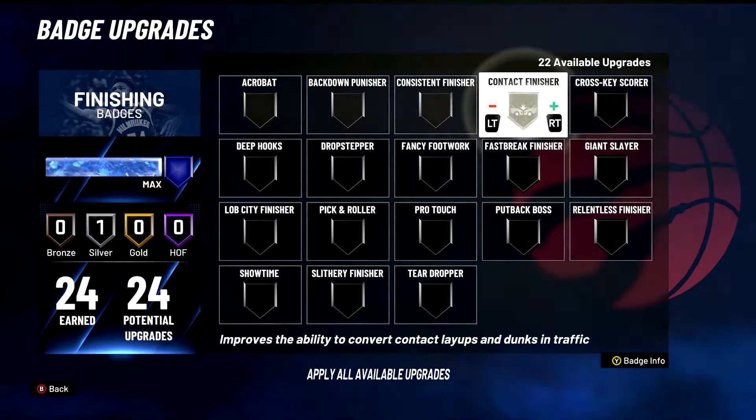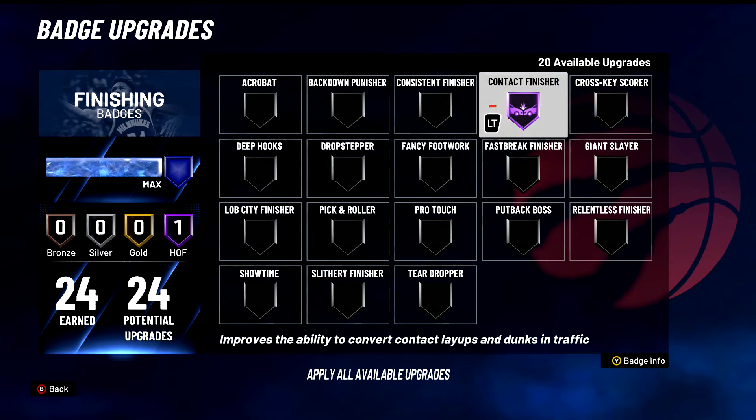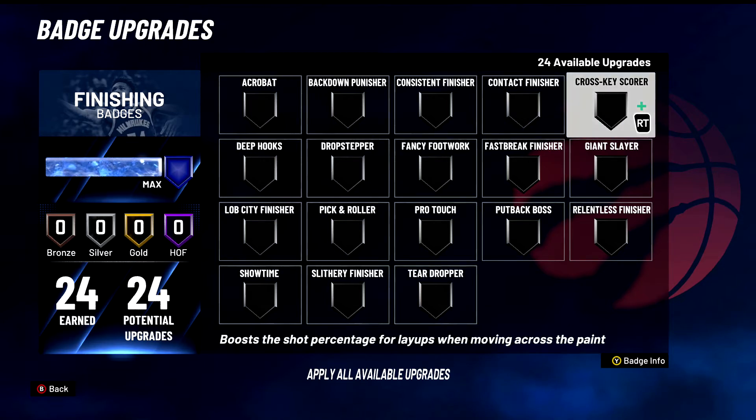Contact Finisher — do we have to go over this? This improves the ability to become a slasher. This makes you dunk the ball on their head. With this badge you're dunking on everybody, so S tier badge for sure. Not going over this too much — you get more contact dunks, end of story.